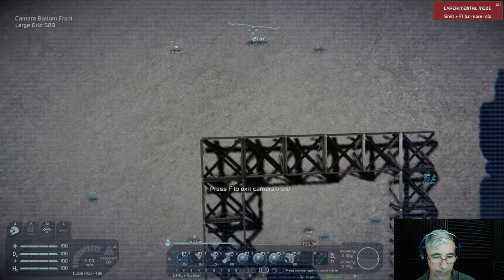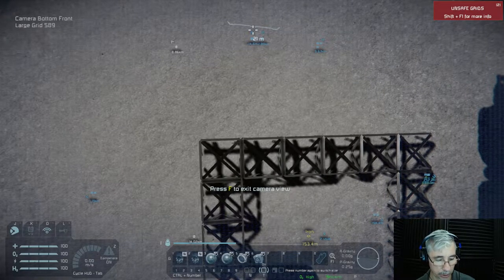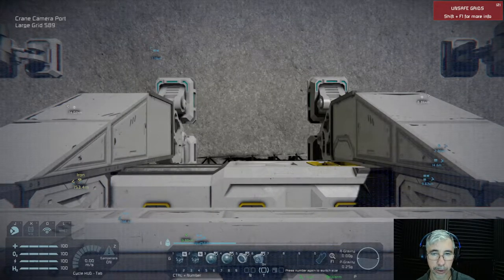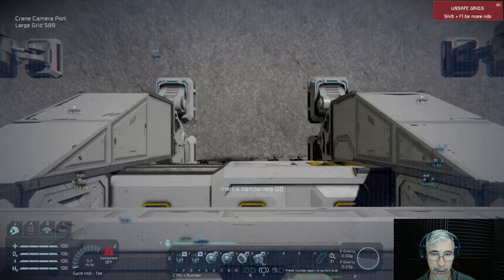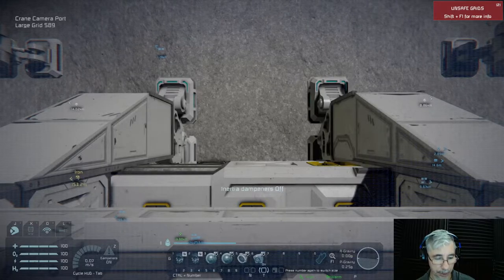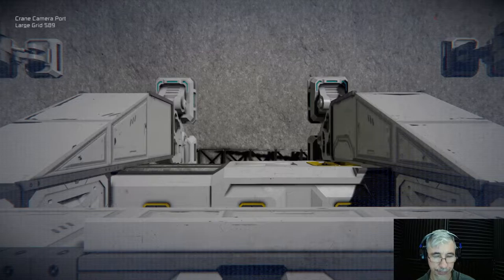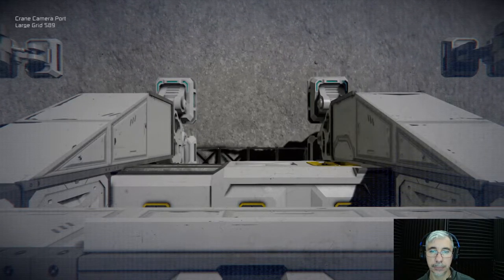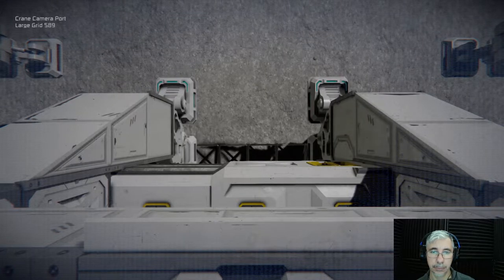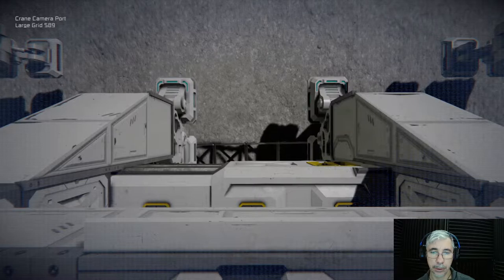Let's switch to the other camera from the superstructure. The superstructure camera — this is the best perspective to do this. So what we want to do is just place the module in the pad.